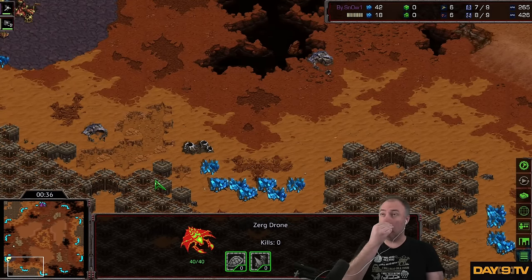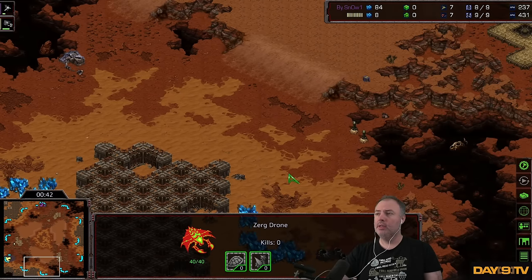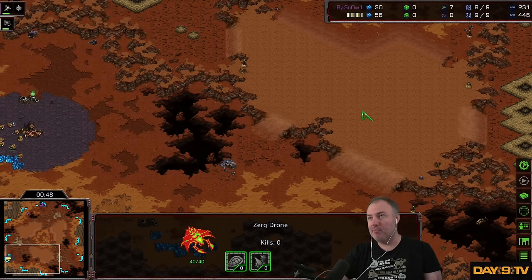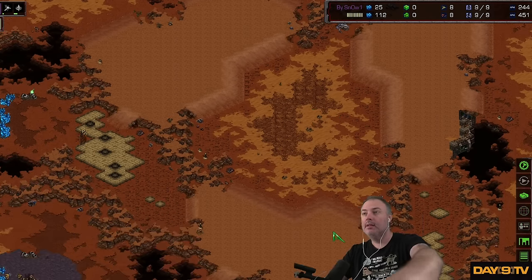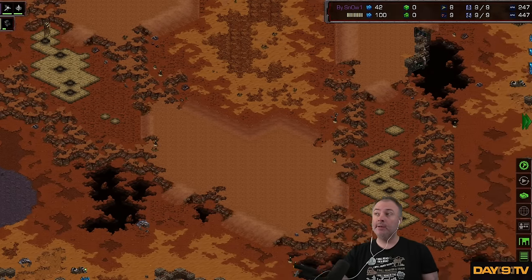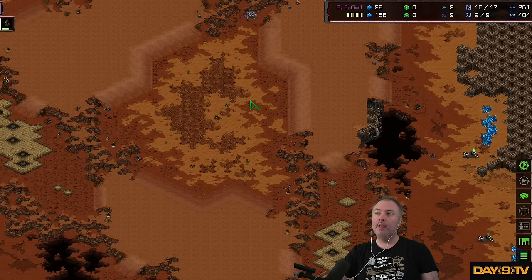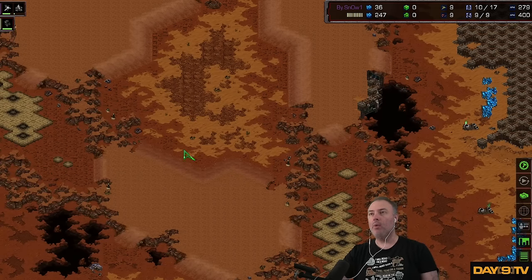Mainly for Protoss and Terran, if they want to do that sort of thing, they actually have to be a little bit thoughtful. But generally players are going straight for the early expands, and you have a third that's right here. Oppressively, you have this high ground that you have to battle upwards, and the middle of the map is very wacky looking.